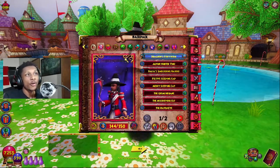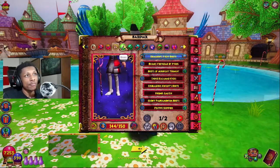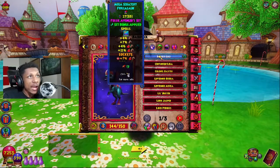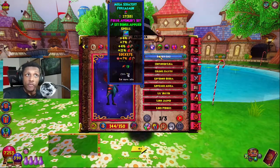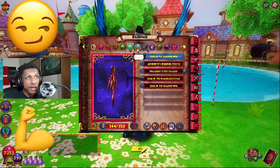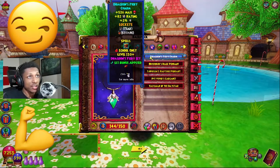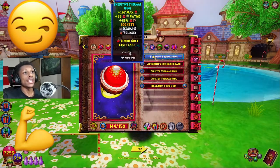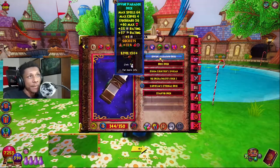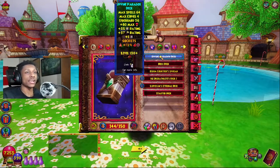My entire gear set is: Dragoon Fiery Helmet, the Royal Futurer's Dress Code, Dragoon Fiery Boots, the Fossil Avenger Skull Crusher, the pet with all-damage for the set bonus with the Fossil Avenger set bonus, the Edge of the Shadow Web, the Morgan of the Fame amulet for the Dragoon set bonus, the Executive Thermal Ring, and for my deck I'm rocking a Divine Paradox deck with 13 accuracy socketed to get 32 accuracy.